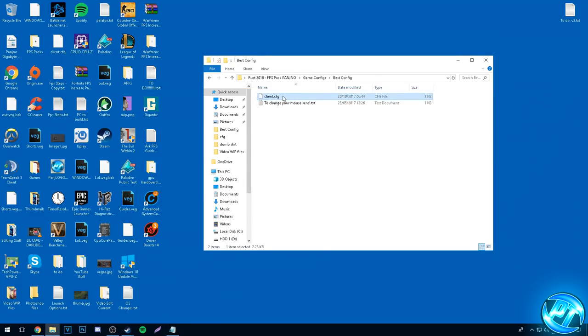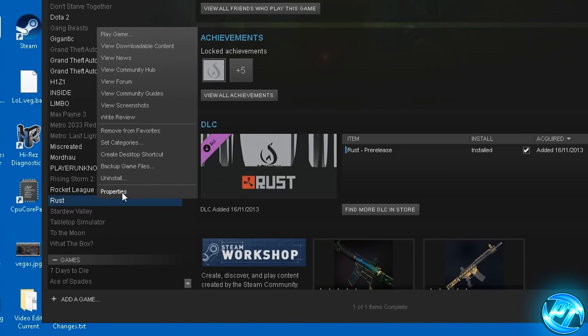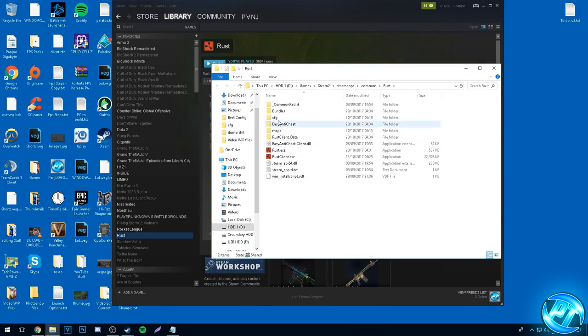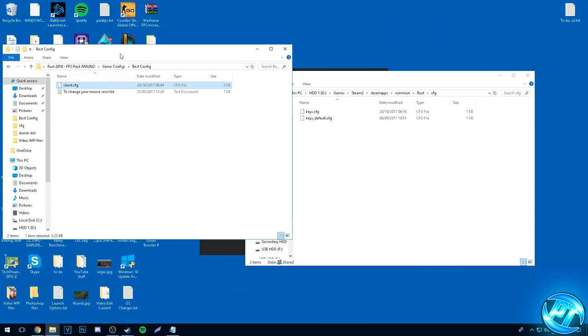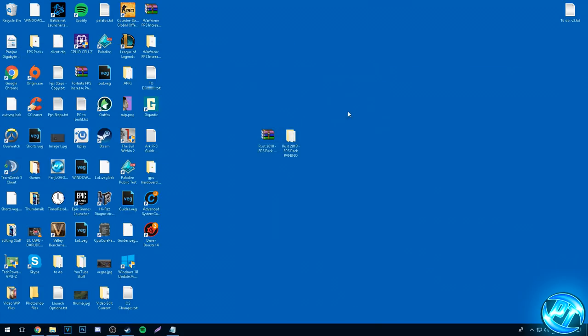We're interested in the client.cfg file. Go into Steam, go over to Rust, right-click, go to Properties, go to Local Files at the top, Browse Local Files, and inside of here go into the CFG folder where you'll find the client.cfg. Right-click on it and delete your client.cfg, move it to the Recycle Bin, then go into the FPS Pack, go into the GameConfig and drag in the new config you wish to install. It's as simple as that. You can then exit out of those folders.